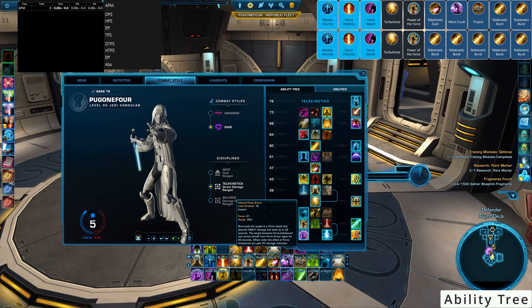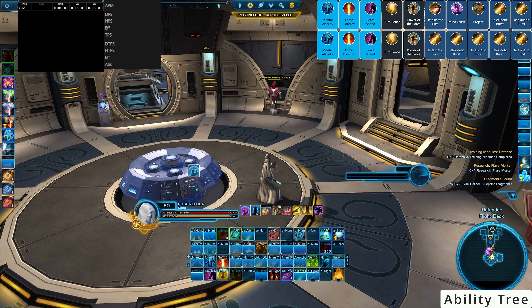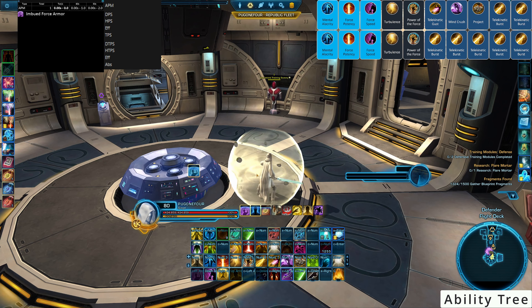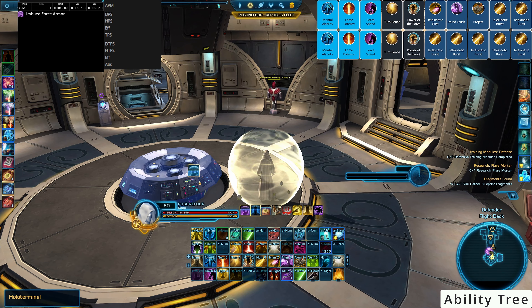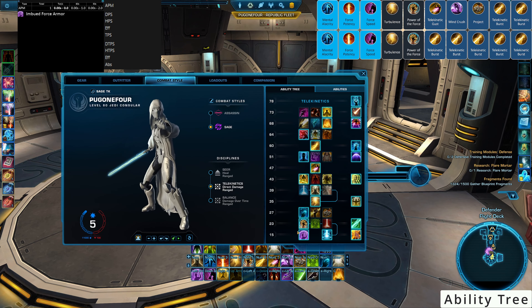Imbued Force Armor is a defensive ability that absorbs a set amount of damage and lasts 30 seconds. When you use it, you become Force Imbalanced and cannot benefit from Force Armor again for 20 seconds. So you want to cast it early so you can have it available again when needed. It can be constantly refreshed if necessary, though it will affect your DPS timing if used constantly — but it consumes far less force when taking attacks nearby.